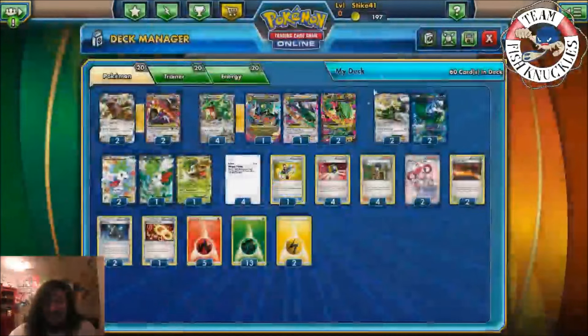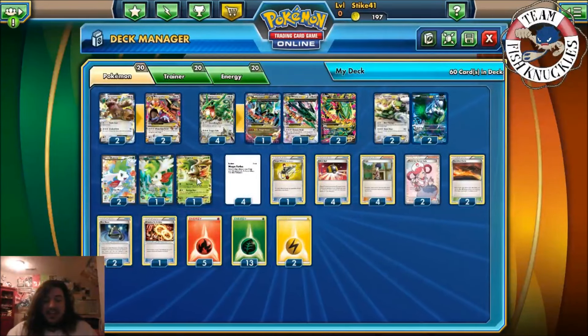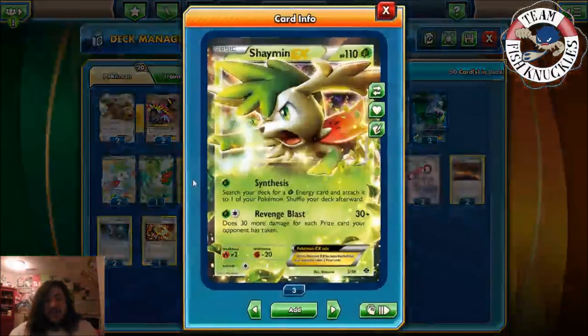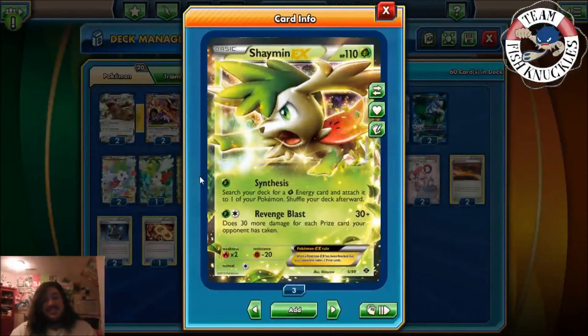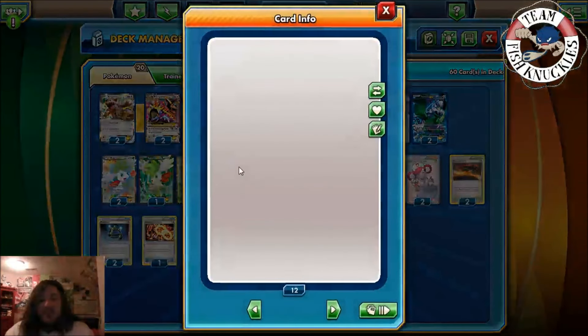We play four Shaymin, but not the good one — we play the Revenge Blast Shaymin. Synthesis lets you search your deck for a Grass energy and attach it to one of your Pokemon, then shuffle. Revenge Blast does 30 plus 30 more for each Prize card your opponent has taken. We don't even get the setup Shaymin — that's really bad.